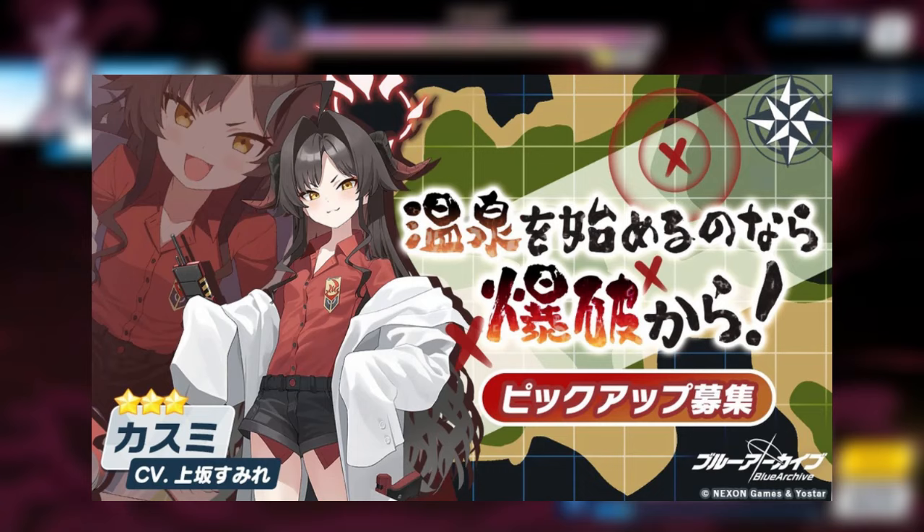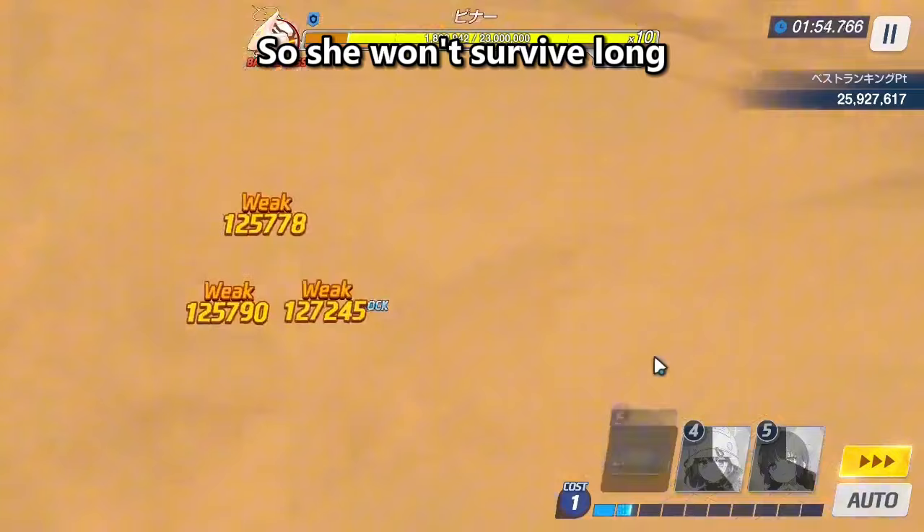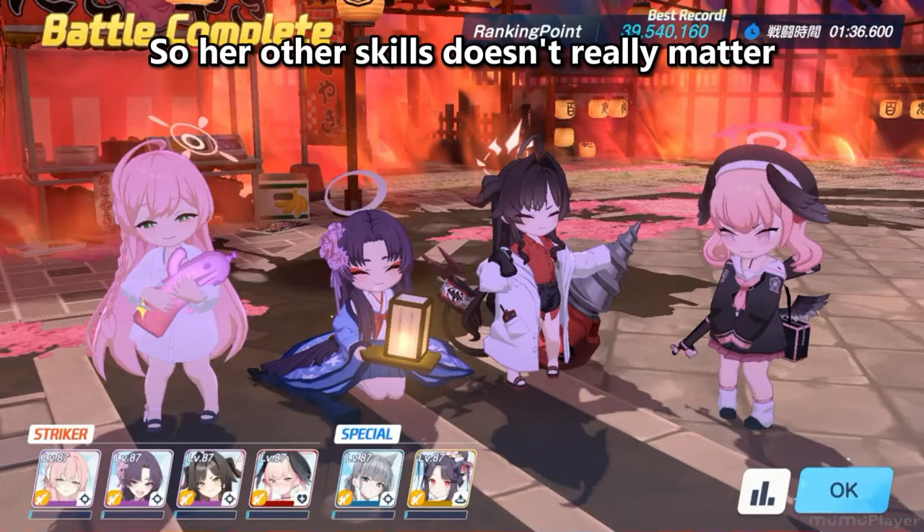Moving to Kosumi, she's mostly used in Kurokij Torment thanks to her defense debuff on multiple targets. However, if you are thinking of using her in Bina, remember that she's a striker with yellow armor, so she won't survive long. Her attack is low, so her other skills don't really matter.